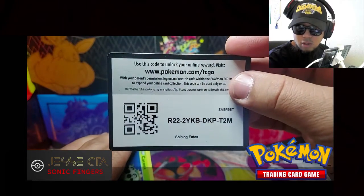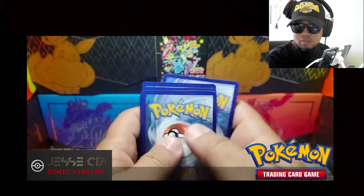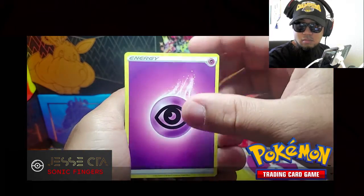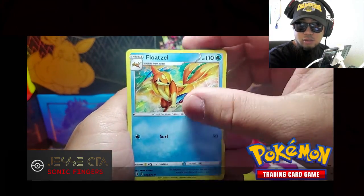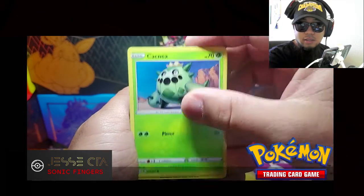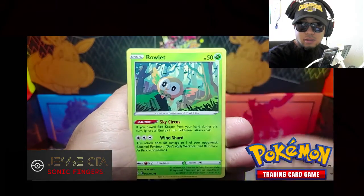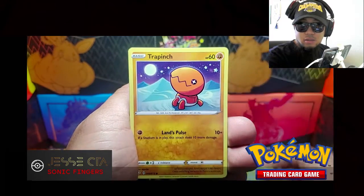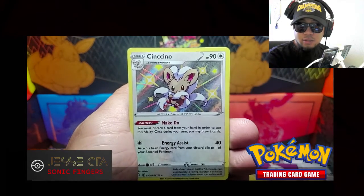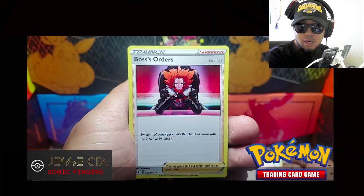Code card. Floatzel, Tropius, Cacnea, Shinx, Nickit, Rowlet, Trapinch. Shiny Chinchino, and the Rare, Boss's Orders.